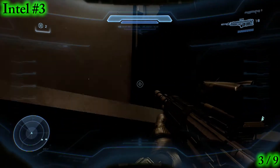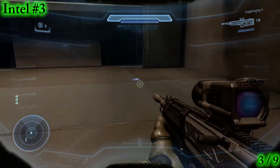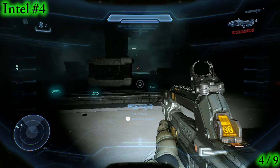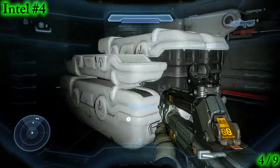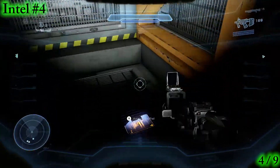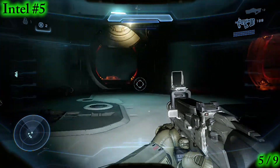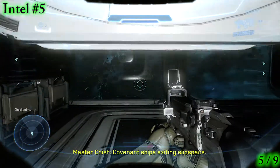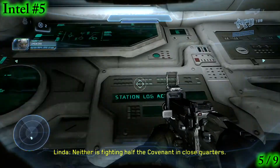This is Rooker ship. Compound asteroid. Covenant ships exiting slip space. We're outnumbered here, Chief. Two thousand to one. Surrendering Arjun Moon is not an option. Neither is fighting half the Covenant in close quarters.